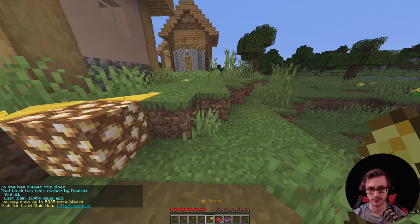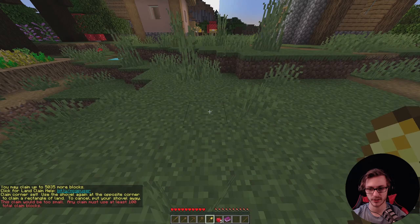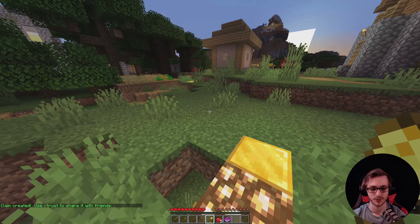With the chest we've claimed this. With the shovel, there's another way to claim — you basically click down here, then go to another corner and click it. If you get the 'too small' claim, that corner is still active, so you just need to go farther and click. That's another way to start and initialize a claim.